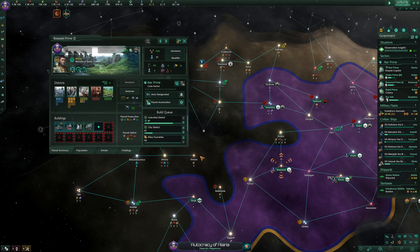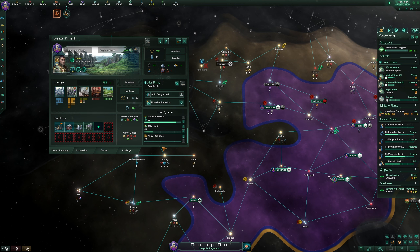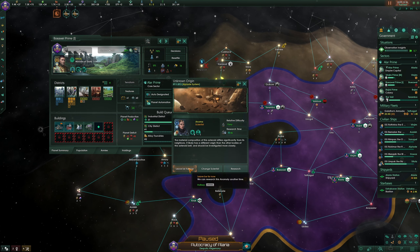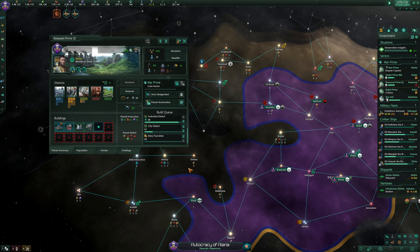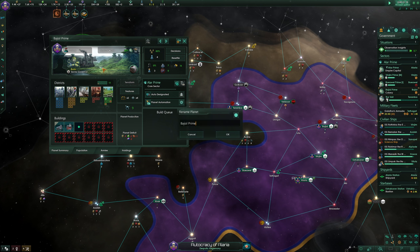Over at Boa Prime we have an industrial district and we're waiting for more industrial districts to finish — they're cranking out some people over here. This colony has a robot though, which is not going to help, so we may want to move that robot somewhere else. We got a fix on a point of interest. Trying to think of where we want to move them — what's this colony going to be? It has food data. System's dry.